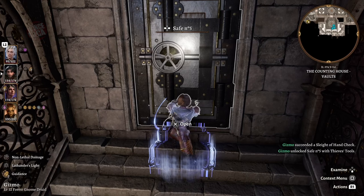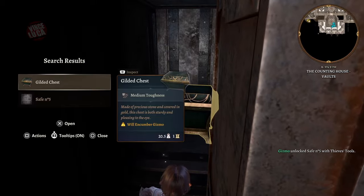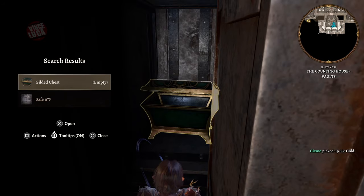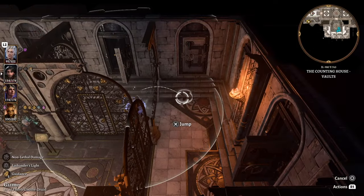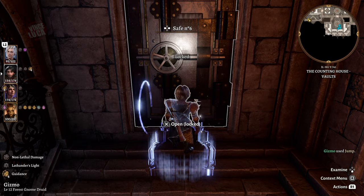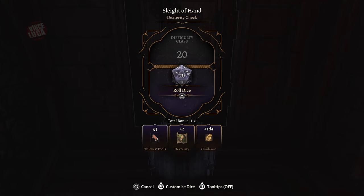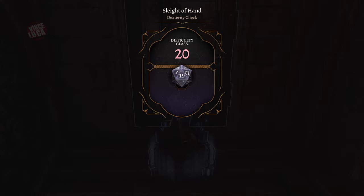Safe number five has a chest with 500 gold in it. That's worth it if you can open it in a few tries — worth the lockpicks. Safe number six — missed by one, let me try again.